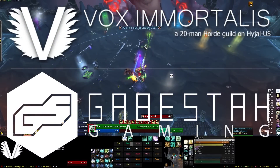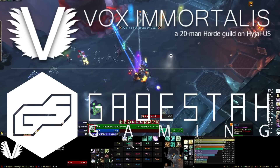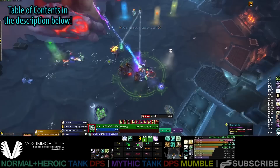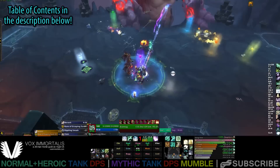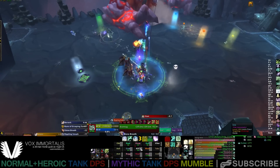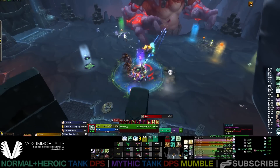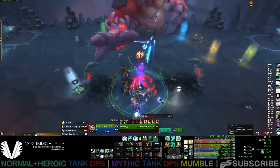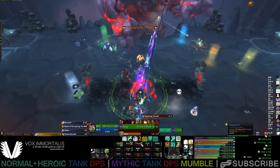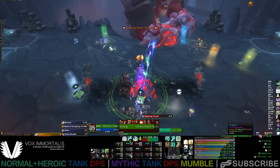Hello ladies and gentlemen, Gabesta here. This is the Raid Guide for Normal and Heroic Chromahog, probably the easiest of the in-wing bosses that you'll first face. It's mechanically fairly simple — it's mostly a matter of proper positioning, good healing and cooldowns, and a minor personal avoidance and mechanical prowess to deal with the rune mechanics. So let's get started.